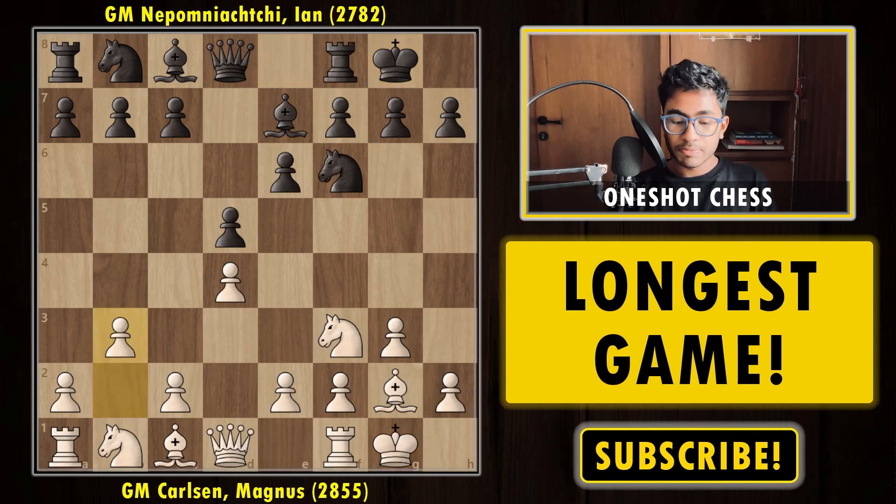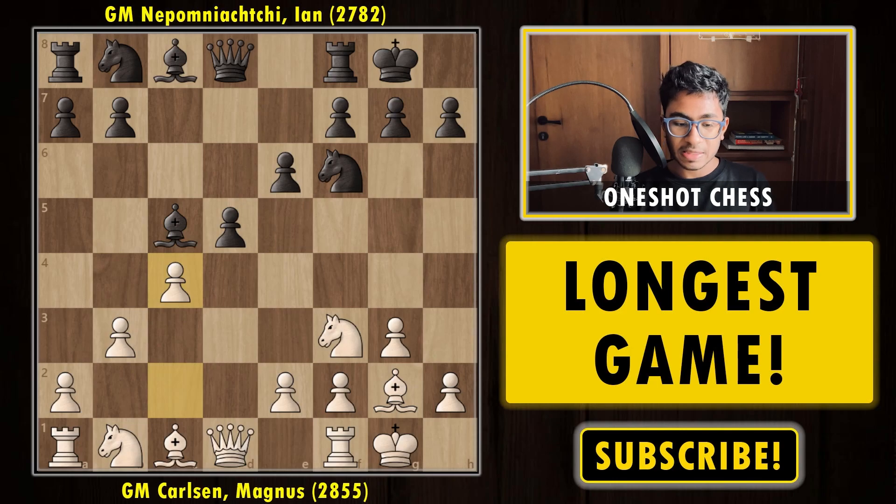After short castles, b3 — the idea is to develop the bishop to b2 — Nepo played c5, takes, takes, and played the move c4. A normal move here looks like bishop b2, which is a fine move, but Magnus played c4, which is the best move.